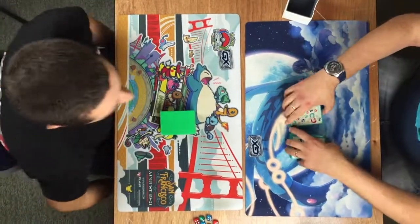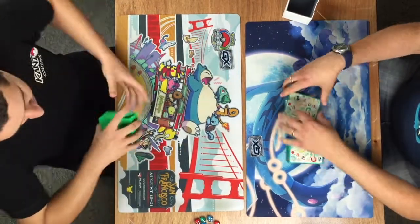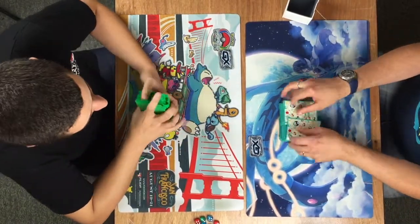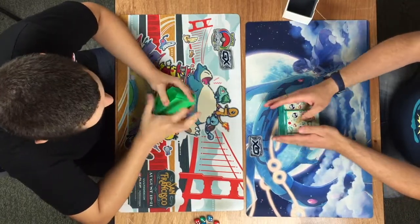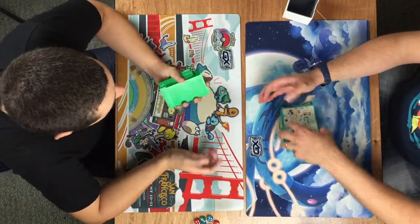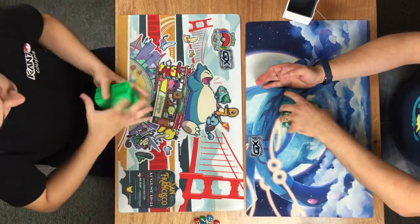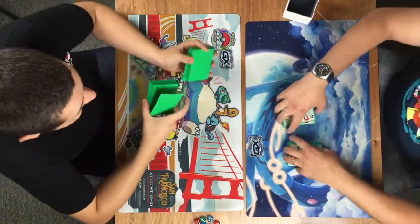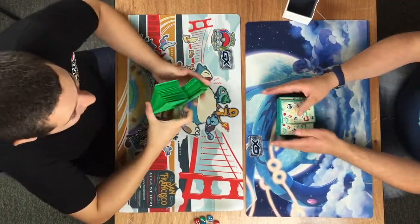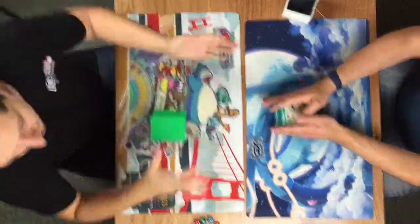Tubbs is on the left and Bradley on the right-hand side. It's quite an interesting matchup — it really does come down to what kind of build Bradley is playing. Gardevoir has tended to have good matchups against Garbador because it has the option to play the Twilight GX attack, where it's able to put any 10 cards from a discard pile back into the deck.